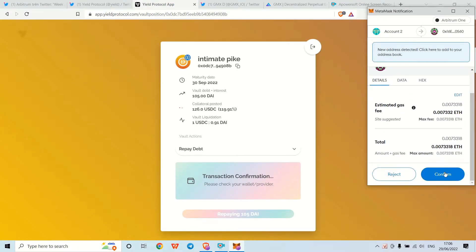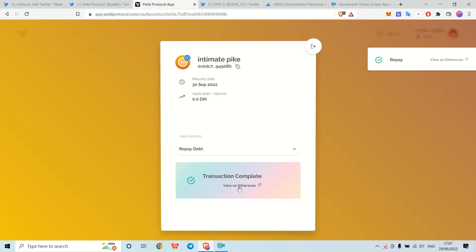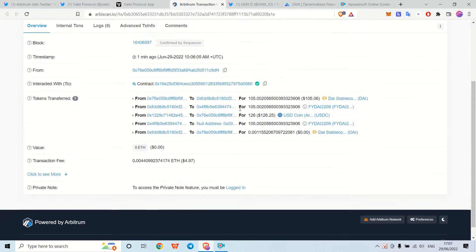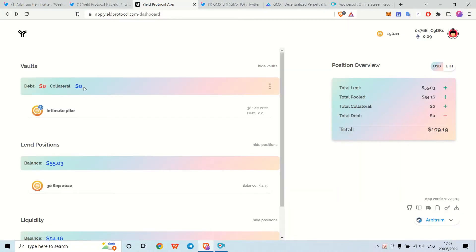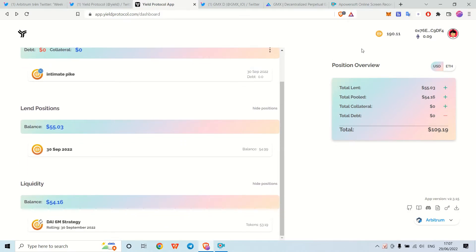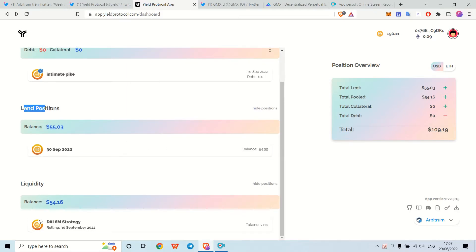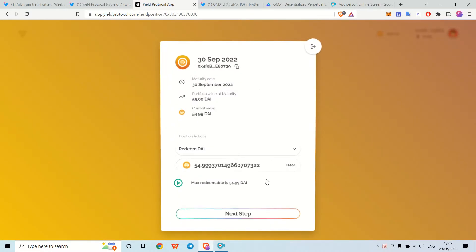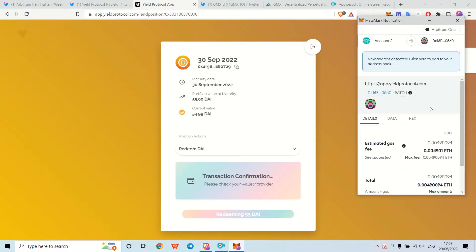To repay your debt, just repay it — input the number, sign, and confirm. Click on the position, input the number to repay, press the button, sign, and confirm. You repay the debt token you borrowed, and you also get back your collateral at the same time. Remember, this is not financial advice.